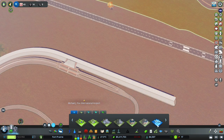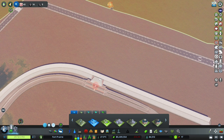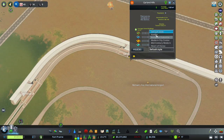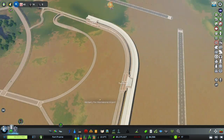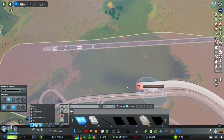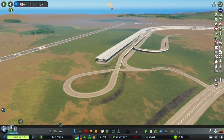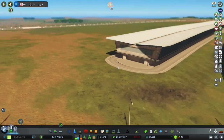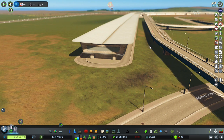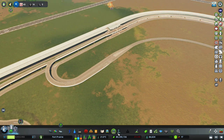Why don't we mark terminal one and terminal two with districts? So now we have labels over them, which is nice. Let's also continue the concourse out to about here. Yeah, and then we have a nice viewing deck of the mountains - which would be really really nice, wouldn't it? And a road that goes around it for some reason.